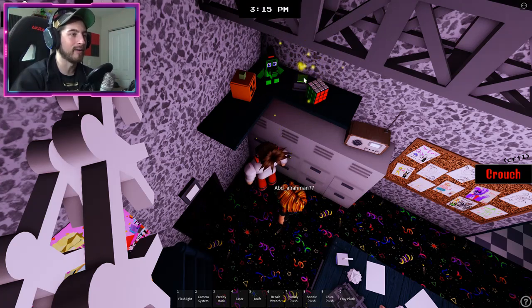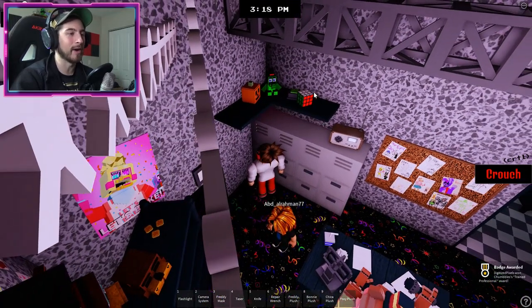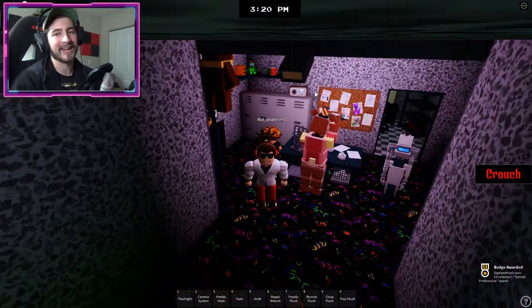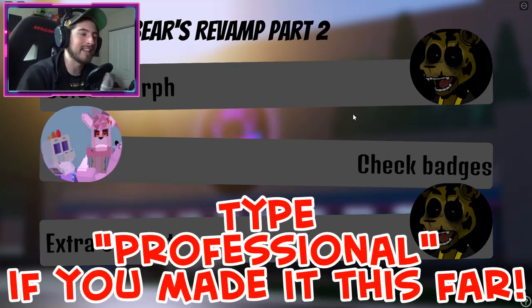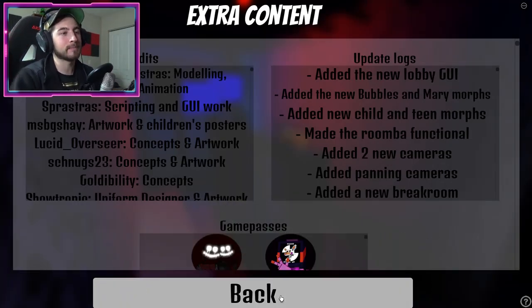Go ahead and click that green button. Sparkly stuff will come out, and then you should get the badge — there we go, Trained Professional! Sadly there is no badge morph for this, but they did add new morphs.